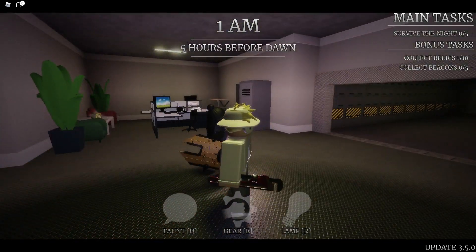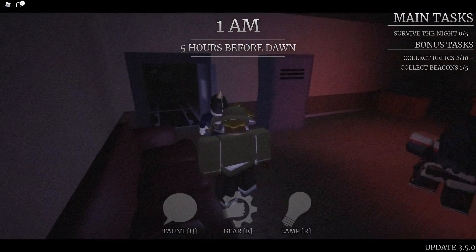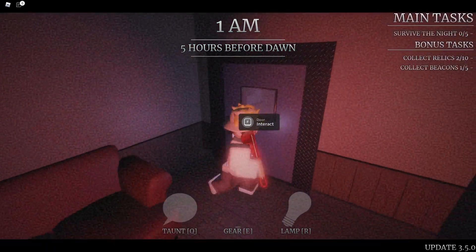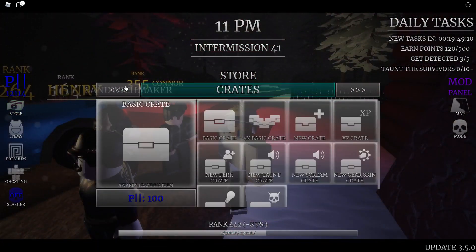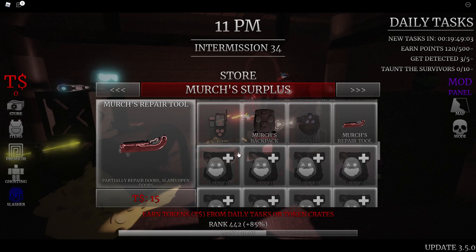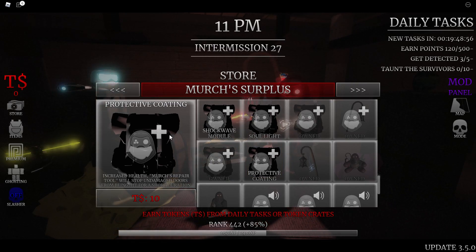Come and smack a door and we'll go ahead and use this wrench. Let's go ahead and hit this door, and then I'll repair it. I think you just go up to the door and use the gear. The other new items are in the merch's surplus shop — we have the merch's repair tool, which is the merch's wrench. This also partially repairs doors and slams open doors. But if you get the perk for it called Protective Coating, you not only get increased health, but now the merch's repair tool can stop undamaged doors from being hit for a short duration.